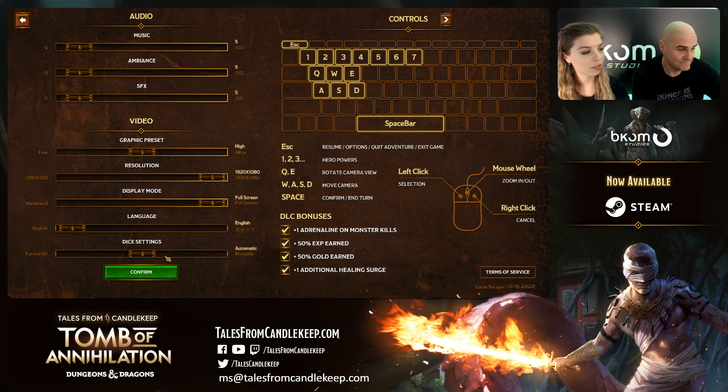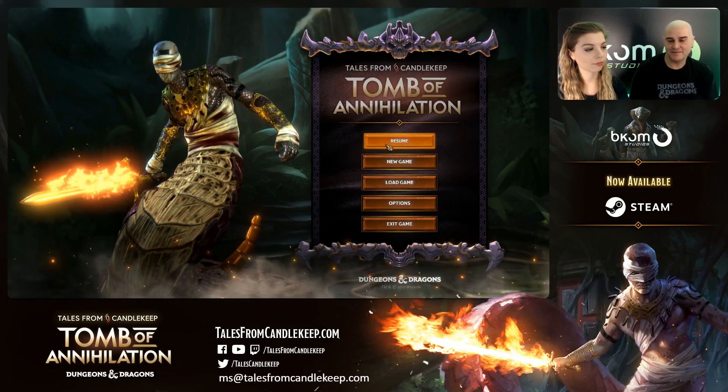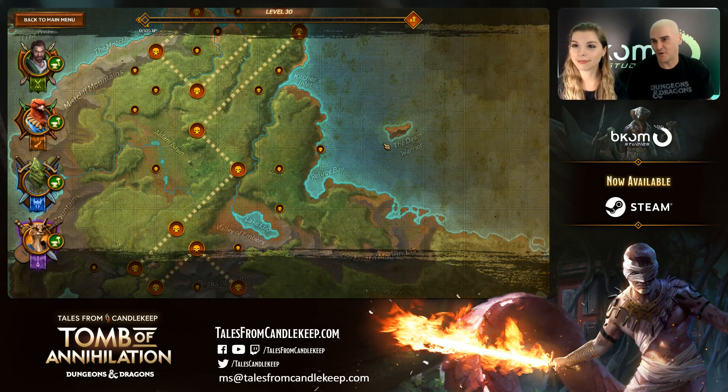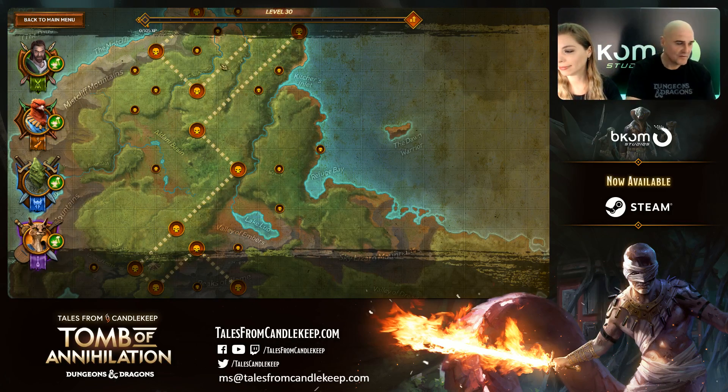So that's what I was referring to earlier: automatic, manual, or turned off. We're going to have them on manual here. We've tried different modes, and having to actually hit the dice and stop it — that was the default. Manual is the default mode, but if you choose to just use automatic roll, that's fine. And if you don't want the dice at all and want to play like you used to, you can also do that.